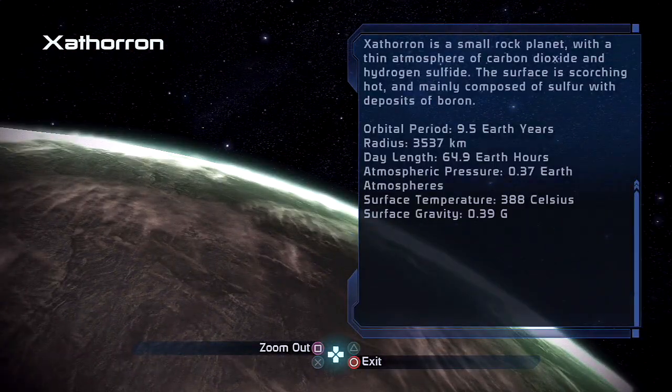This is the Hercules system. From what I understand, the stuff in Atkin Beta is named after a bunch of different Greek heroes, although I don't think we get to go to most of the Atkin Beta star clusters in this game — I think mostly they're in Mass Effect 3. Zathuron is a small rock planet with a thin atmosphere of carbon dioxide and hydrogen sulfide. The surface is scorching hot because it's so close to the sun and mainly composed of sulfur with deposits of boron. I would guess the hydrogen sulfide is making that pale green glow on the horizon.